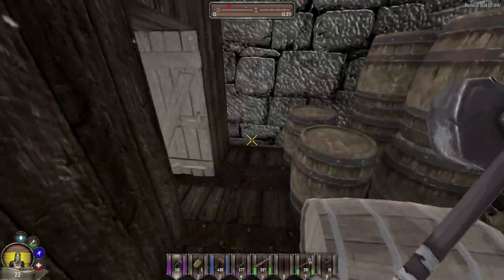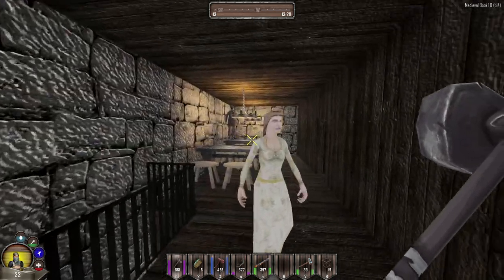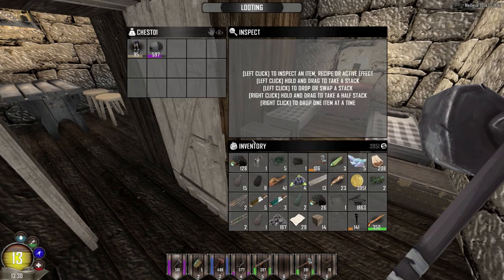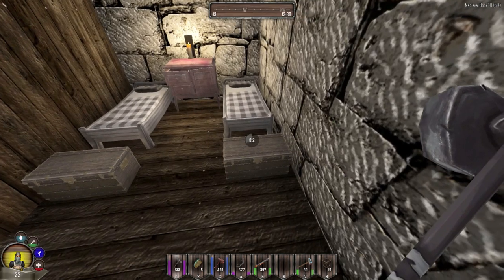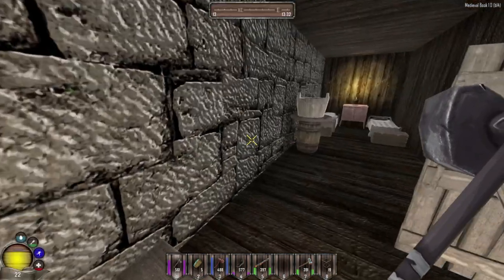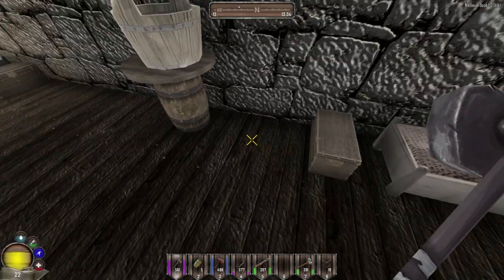I was thinking also upstairs might have some stuff because there's a lot of chests. So let's take a look. I think I have enough cloth for now, or I did anyway — I don't know where it's all at. I always forget to search these tables.